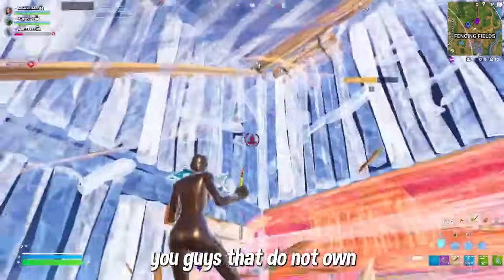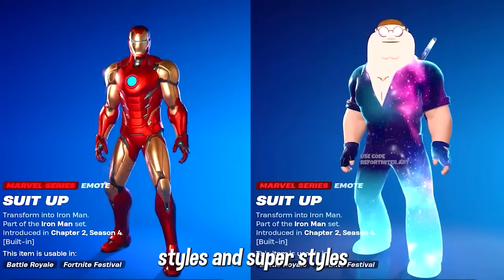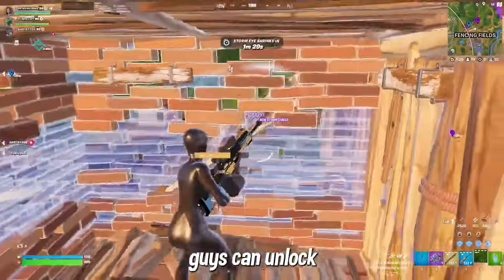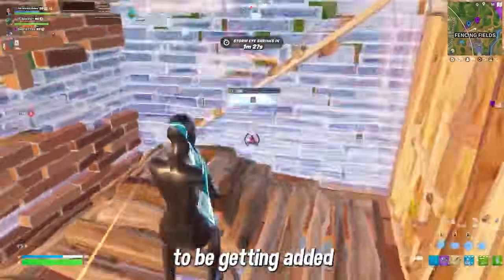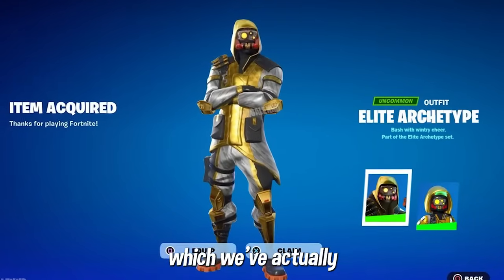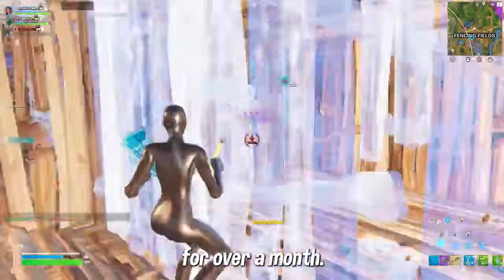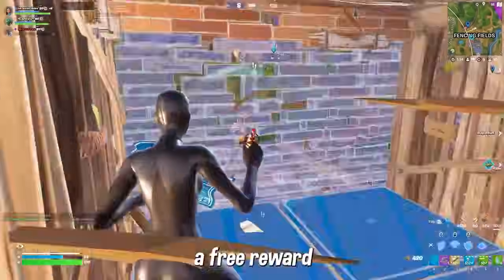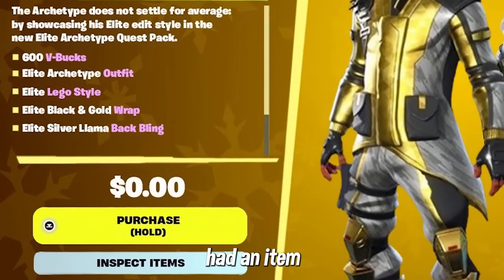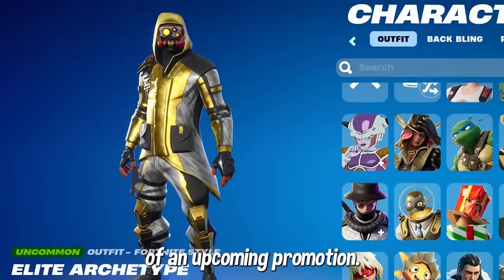For those who don't own the Chapter 5 Battle Pass and can't unlock the new bonus styles, there is actually going to be a free skin that everyone can unlock, most likely getting added in this new update. That free skin is known as the Elite Archetype, which we covered weeks ago because it's been in the Fortnite files for over a month. We know it will be a free reward because it has never had an item shop source code, meaning it will be part of an upcoming promotion.